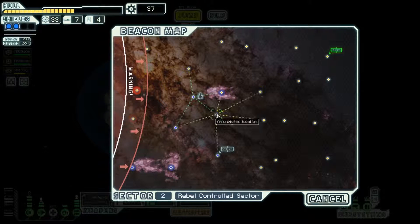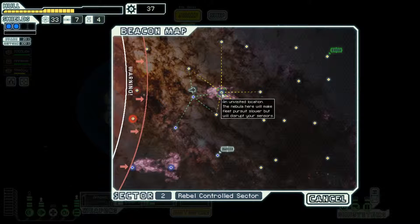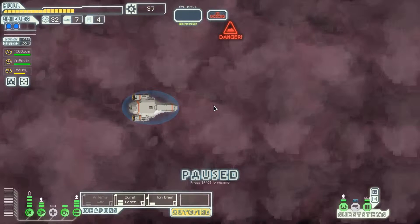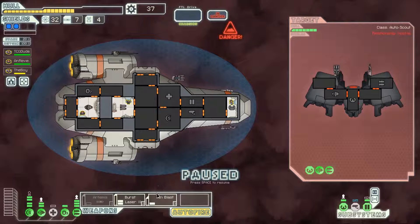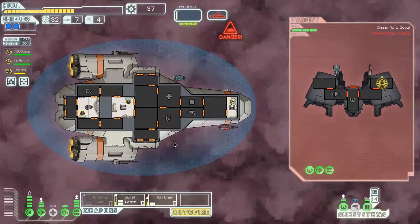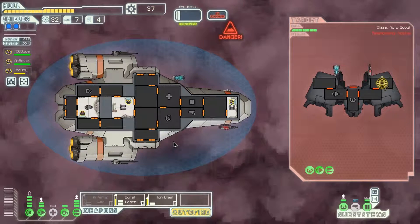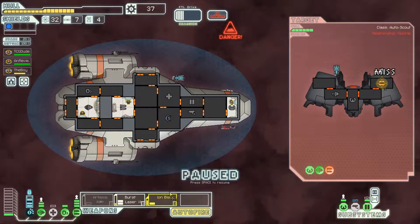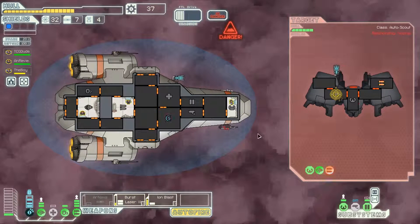We can go into this nebula, scout the area. I like that jump better. Let's go. Another drone — that one is two shots. So we can go ahead and start powering down their weapons with lethal force. Probably want to target their engines next since all they have is an ion beam.